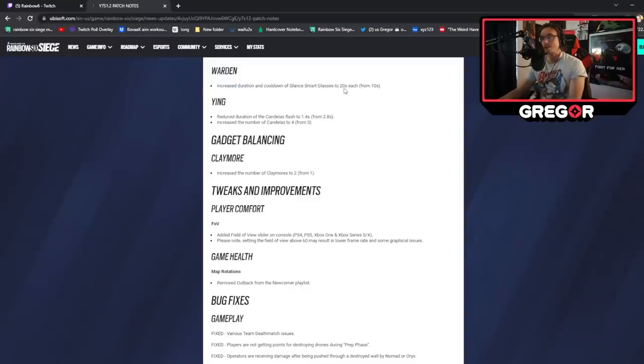Warden: increased duration and cooldown of the Glance Smart Glasses to 20 seconds each. So it has a 20-second duration and a 20-second cooldown. A 20-second duration is cool, I like that. But why is the cooldown so long? It's kind of a side-nerf buff — a nerfbuff? I think the increased duration outweighs the cooldown issue, because Warden has to time the thing exactly right, which is always frustrating. In terms of utility that can get thrown at you, 10 seconds seemed like a lot of time, but in terms of how fast an execute actually happens, 10 seconds isn't really a lot of time to make a play off it. I think it's cool — I just don't know if the cooldown is necessary.